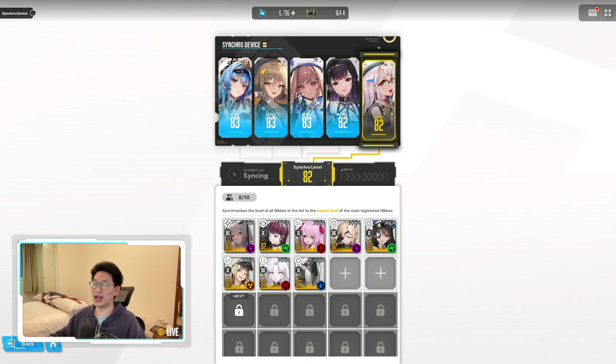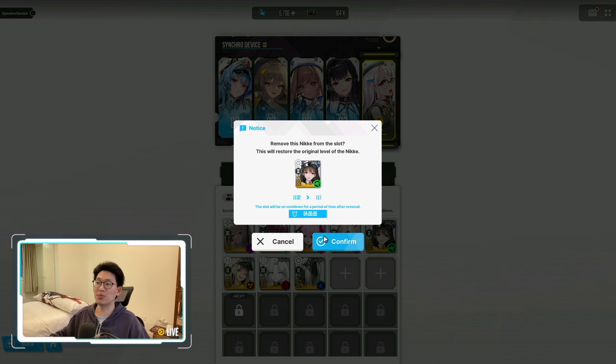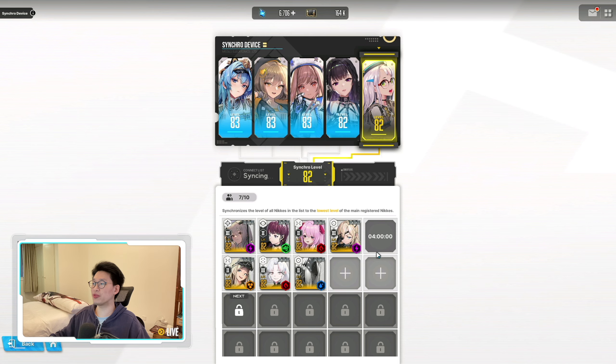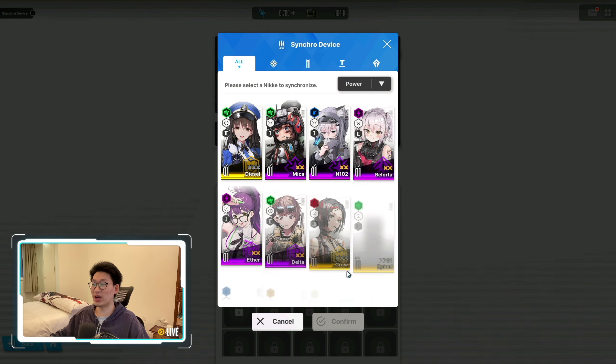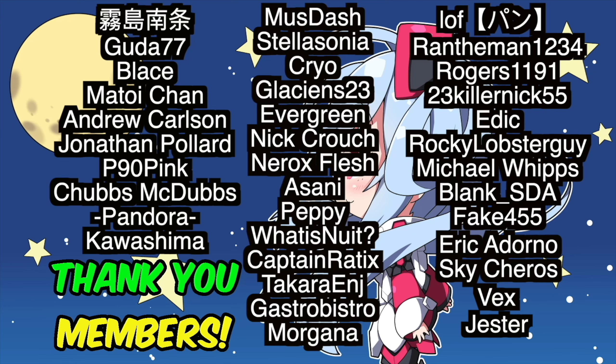Let's say you filled your five slots with random characters and want to swap in SSRs — that's perfectly fine. As an example I'll remove Diesel: click on her, click confirm, and it costs absolutely nothing. However, the slot Diesel occupied will go on a four-hour cooldown before you can put another unit there. You can spend gems to skip it but please don't — it costs 240 gems, which is a ridiculous price. If you want to put Diesel back you can immediately place her in a different open slot.